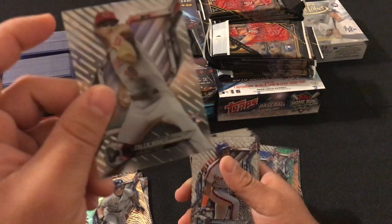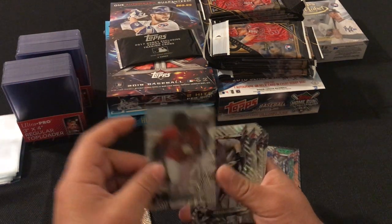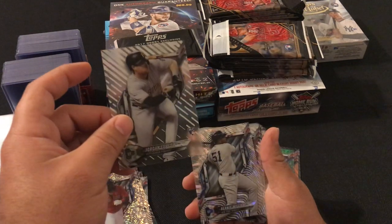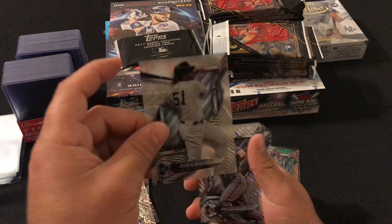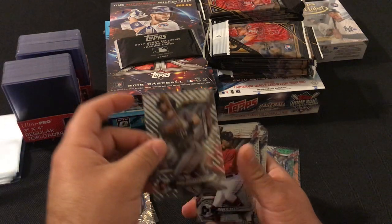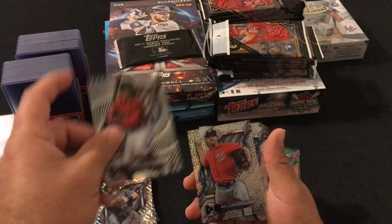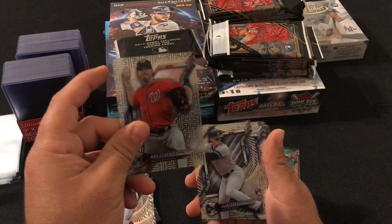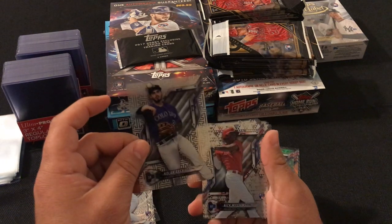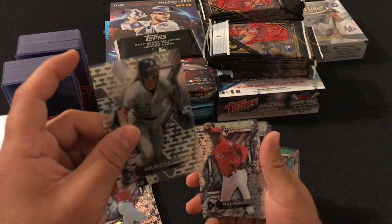Tyler Molly rookie card, Darryl Strawberry, David Ortiz, Jordan Luplow rookie card, Bernie Williams, Paul Goldschmidt. Mookie Betts, Max Scherzer, Clint Frazier rookie card, Nolan Arenado, Nick Williams, Don Mattingly.